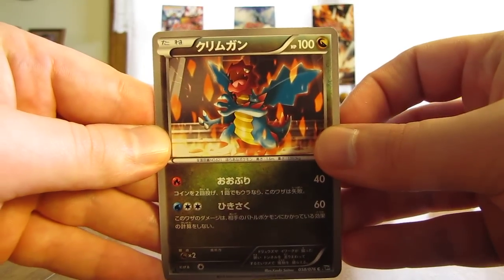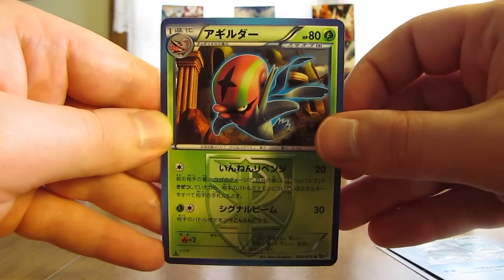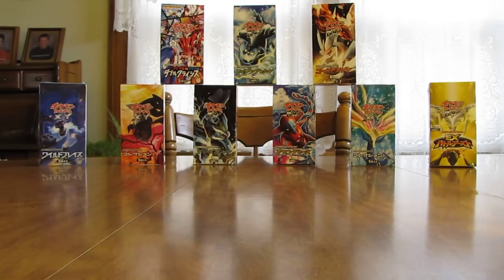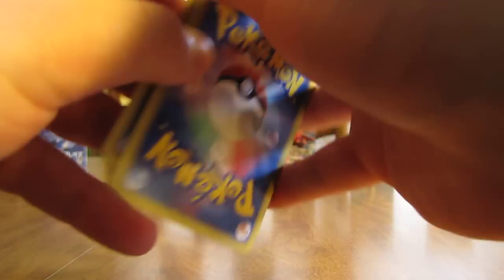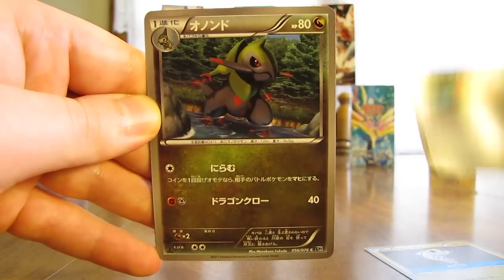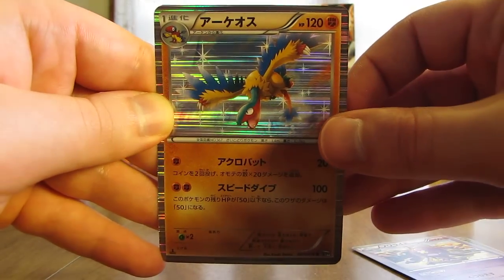This pack starts off with a Druddigon, next up is a Musharna, followed by a Remoraid. Next up Team Plasma, and this is Accelgor. The final card in this pack is a Trainer card, which is a Cover Fossil. Moving on to the next pack — it'd be nice to get a Genesect EX Full Art. This one starts off with a Tynamo, there's a Teddiursa, Fraxure, a Drifblim. And finally, the first Holo card in the box is a very nice Archeops.